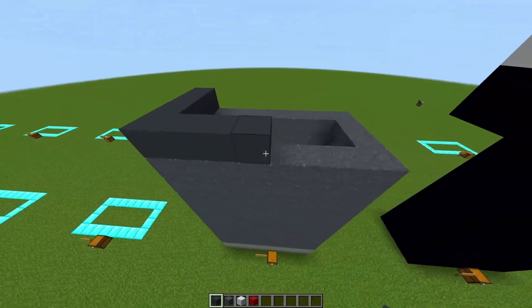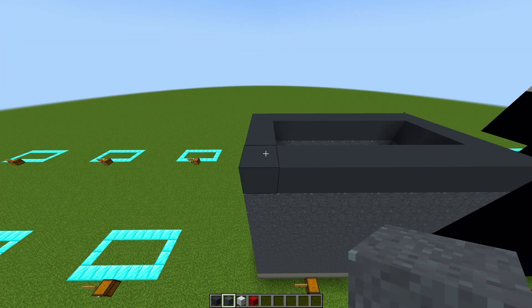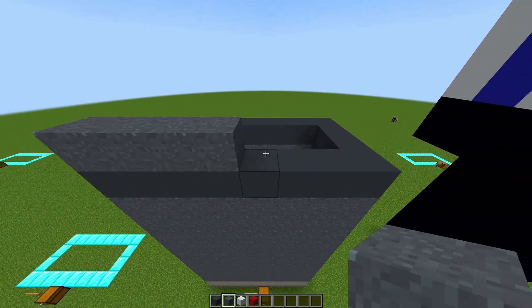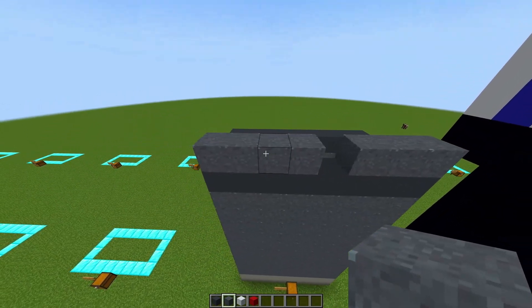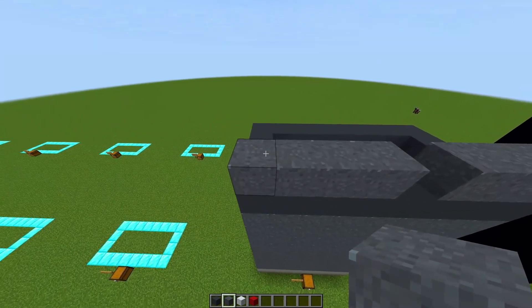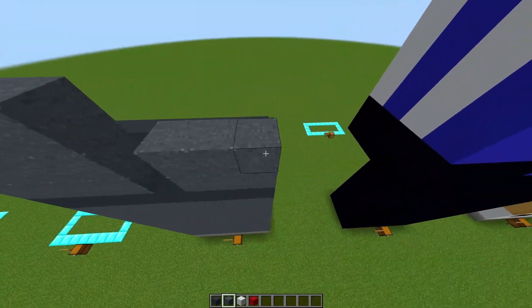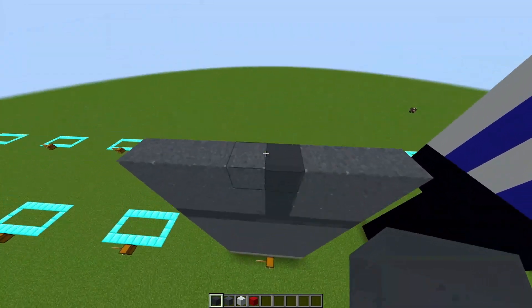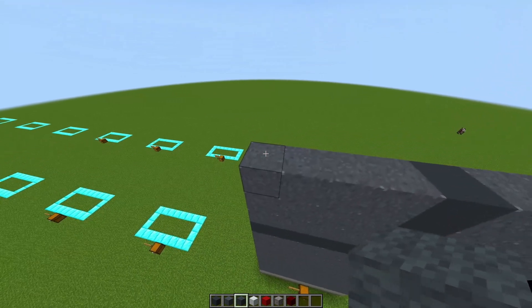You are going to replace that layer with your gray concrete, just like this, going all the way around. Then get your gray concrete powder and place four blocks going across, leave a gap, then place three blocks going across. Place another two layers of the same block on each of the sides, and then in this gap fill it in with your gray concrete.